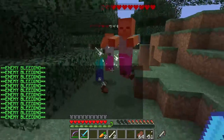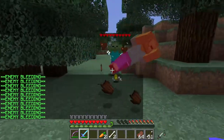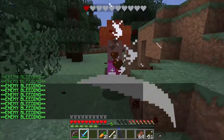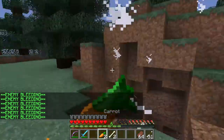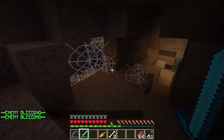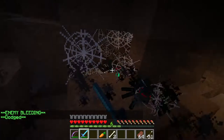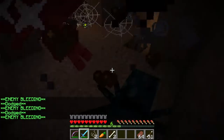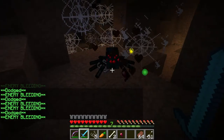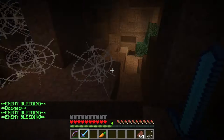Let's go down into the cave. The first thing we find is a spider nest - quite a few of these spider nests. Unfortunately, the cave spiders don't seem to apply poison. I don't know why that is - there's some sort of dungeon setting but we've tried searching for it and can't find it.